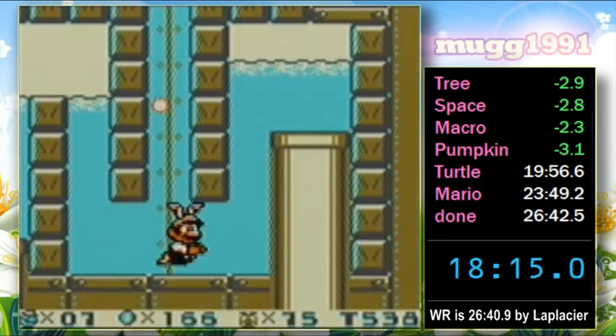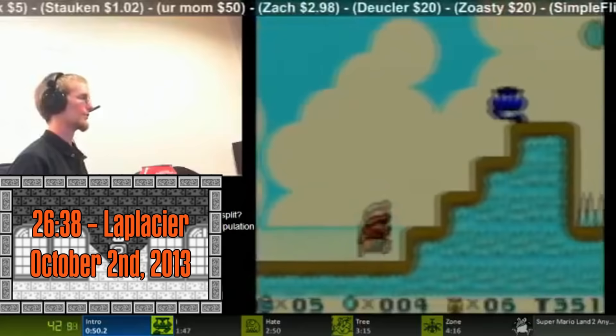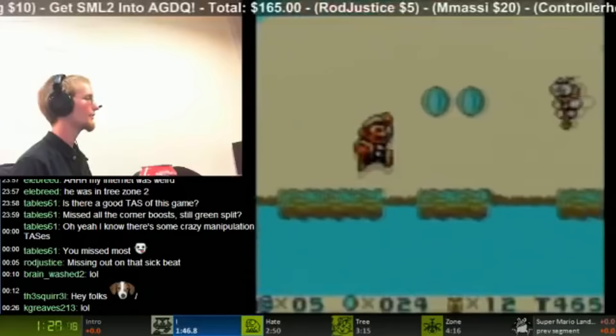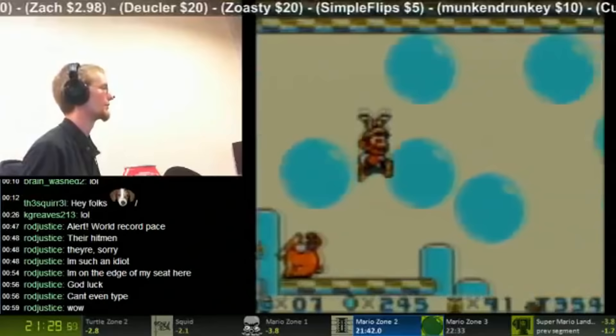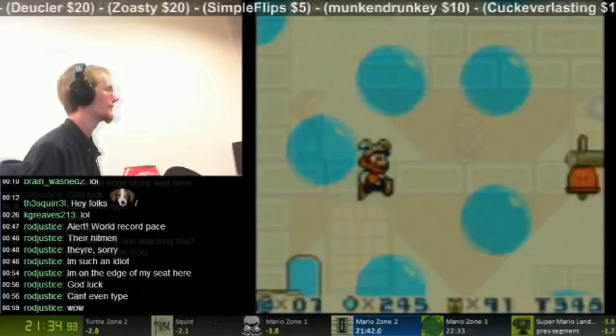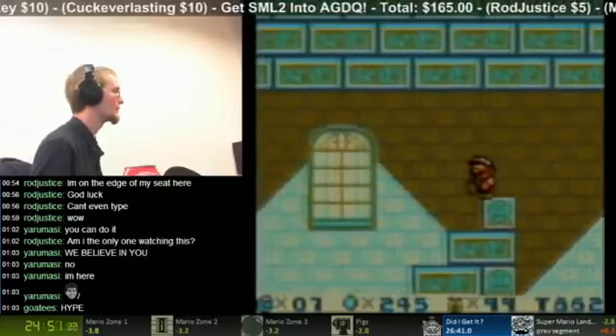On October 2nd of 2013, Laplacier would take his last shot at the game and pulled out a 26:38, finally having a record improvement of more than a second. By this point, Laplacier was doing the same route as everyone else, going to Space Zone after finishing Tree Zone. With really good gameplay across all zones and a really fast Wario's Castle, Laplacier got the first time under the 26:40 range. This run would ultimately silence the game for a while — the rest of 2013 was quiet, and all of 2014 seemed to be the same.